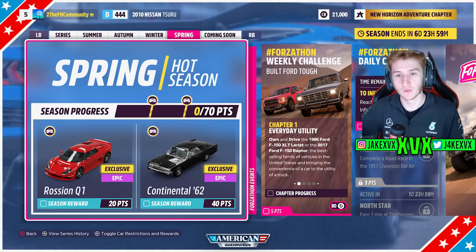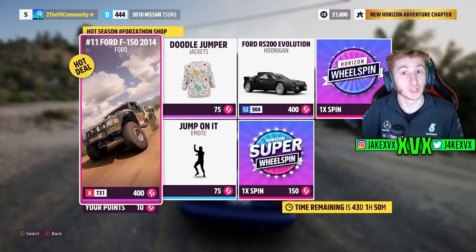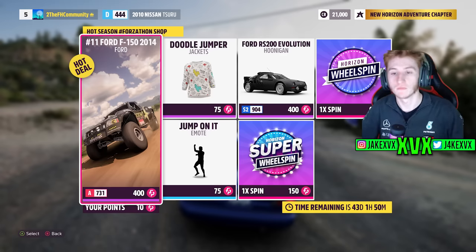The fourth and final week is spring. For 20 points, the seventh new car is the 2010 Rossian Q1, and for 40 points the 1962 Lincoln Continental. The Forzathon shop for that fourth week has the Ford F-150 from 2014, the Ford RS200, the Doodle Jumper Jacket, and the Jump On It emote. Here are the rest of the challenges available on that fourth week.